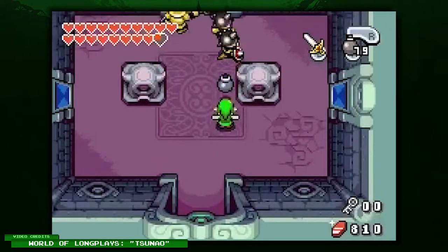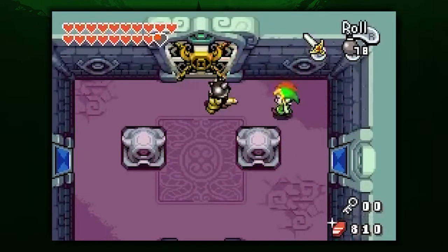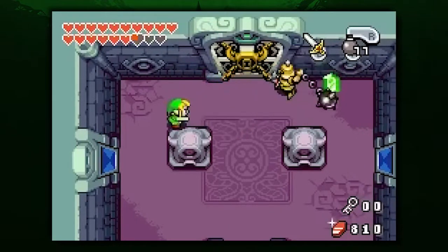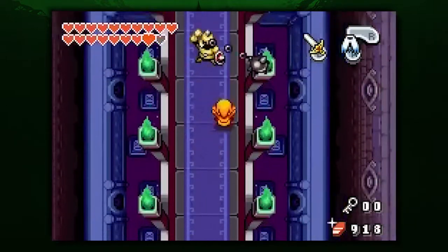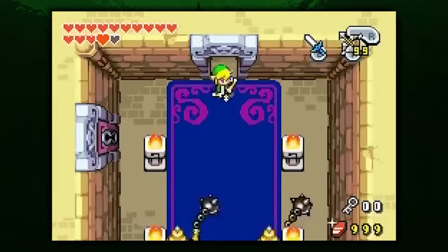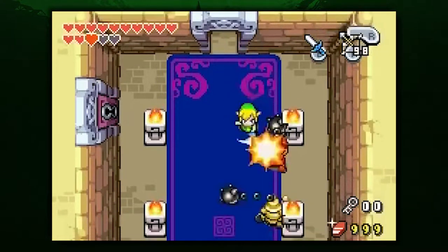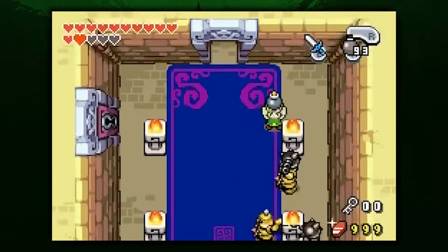Ball and Chain Soldier. With many of the baddies on this list, with careful strategy and the correct items, they really aren't that bad. But without that knowledge, foes like the Ball and Chain Soldier from the Minish Cap are absolutely terrible to combat. Without the proper patience, these guys will continually swing their damaging flail right into your face! It's so easy to get caught in a combo — you have to remember to step back. It's hard to admit how many times our own restlessness has resulted in a game over screen.